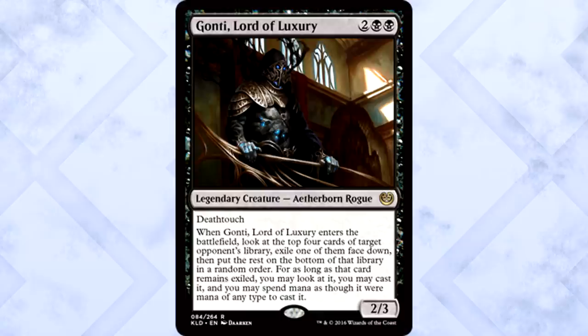Gonti, Lord of Luxury is 2 of anything and 2 black for a 2/3 legendary creature Aetherborn Rogue with deathtouch. When it enters the battlefield, look at the top 4 cards of target opponent's library, exile one face down, then put the rest on the bottom in a random order. For as long as that card remains exiled, you may look at it, cast it, and spend mana as though it were mana of any type to cast it. Aetherborn is a new creature type — non-binary, comprised completely of Aether. 4 mana for a 2/3 with deathtouch is alright, being able to cast something from an opponent's exile is powerful, and you can blink it so the exiled card stays. Gonti doesn't have to be on the battlefield — blink it, wreck your opponent's deck, take all their good stuff. I love this card.